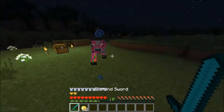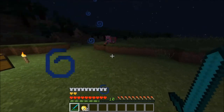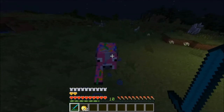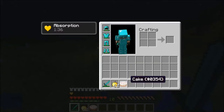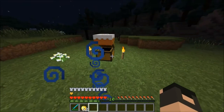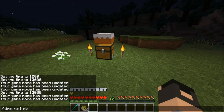Next one is the birthday cow, who is also hostile. I don't really know why - I don't know if he's angry it's your birthday or if it's his birthday and you forgot. But the cool thing about this guy is when you kill him he will drop you a birthday cake. Let's put it on top of our chest - look at that. Time set day.